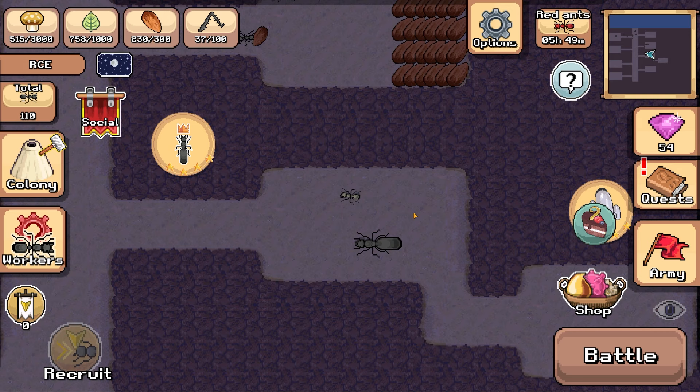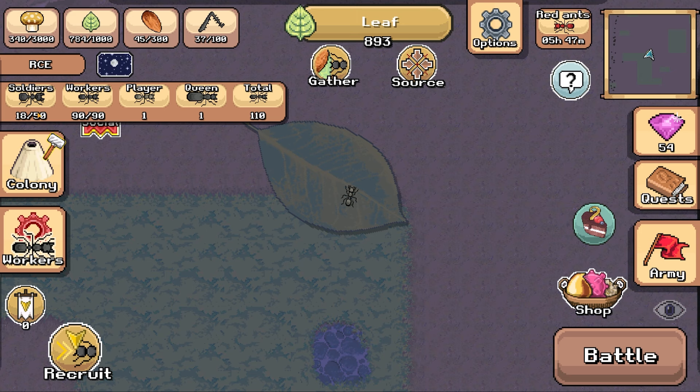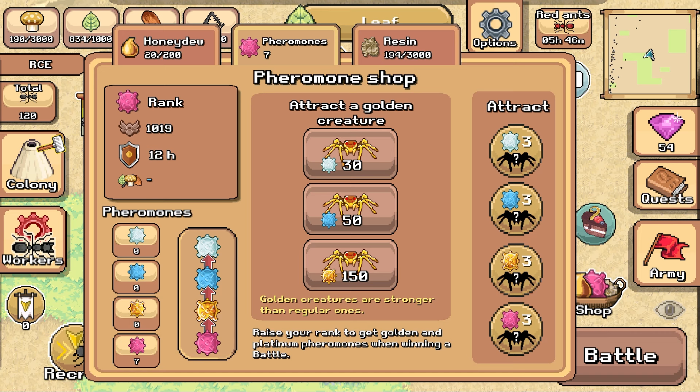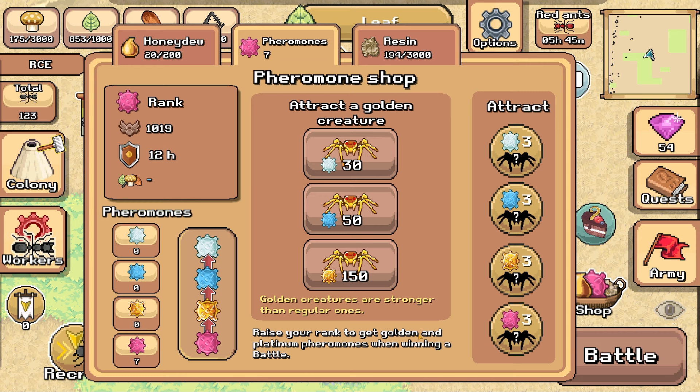I've upgraded everything that I can - it's all going to take a bit of time, so we'll probably come back tomorrow. But first we're going to grow our army because look, we can have up to 50 soldiers and I'm slacking - we've only got 18. I've got to slide down the leaves and crank up the food because we need food to create our army. We're then going to get tempted to buy gems rather than wait. I don't know how to get the gold pheromones - raise your rank to get golden and platinum pheromones when winning a battle. I've just got to battle. I can gain two more creatures - shall I do that? We've just spawned a new creature.